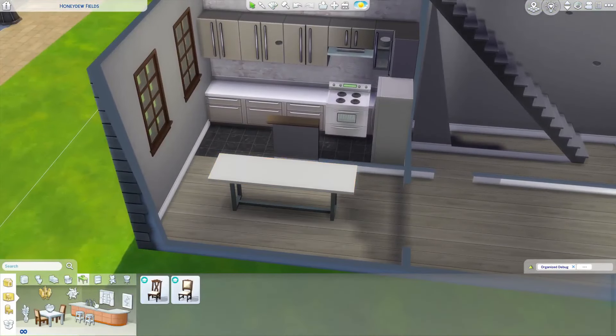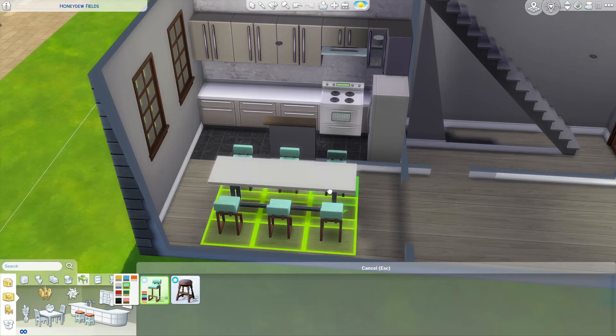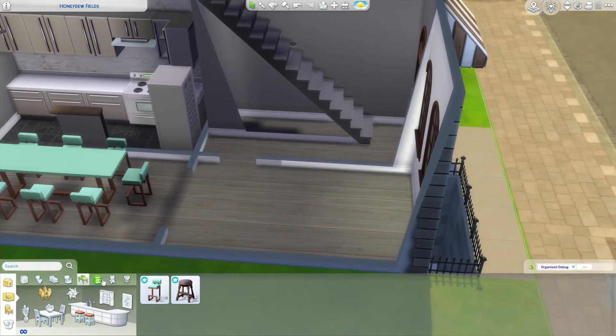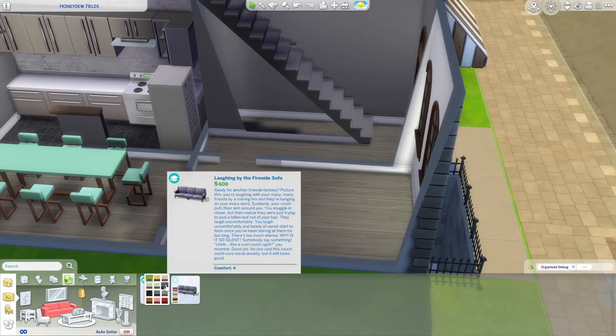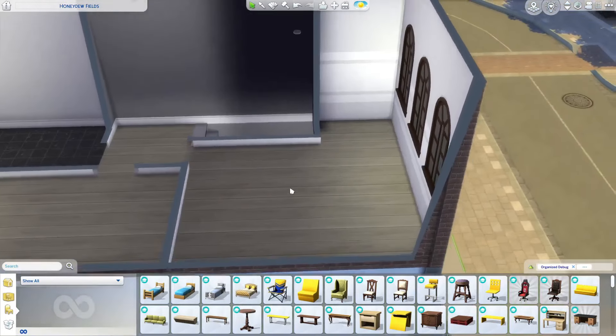I was inspired by items from Discover University to make it an IKEA house. Essentially, instead of using traditional old-school furniture, I'm imagining that the first-year students did a big shopping trip to IKEA, bought all their furniture, and it all matches perfectly.